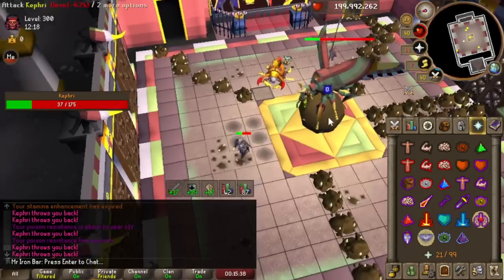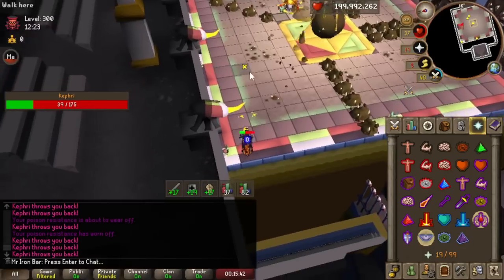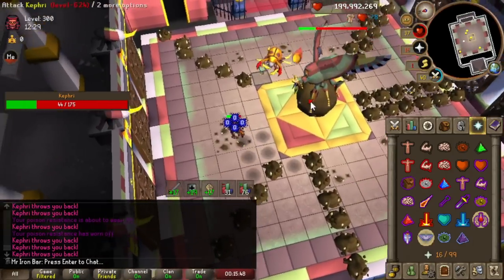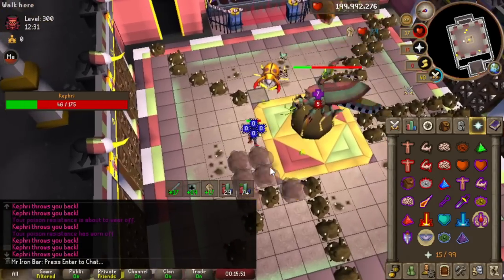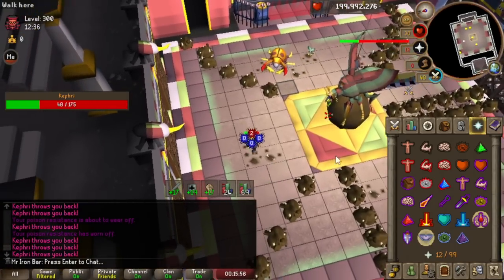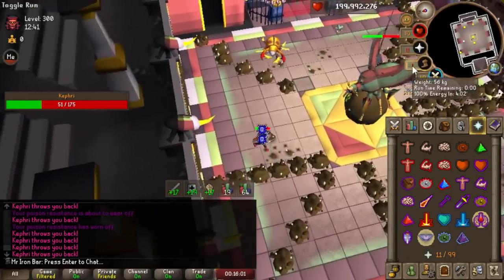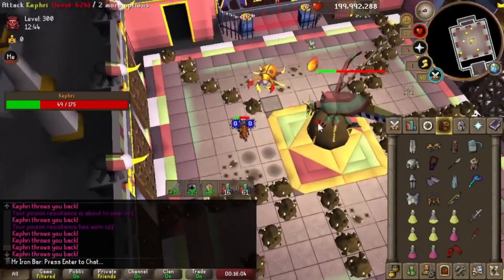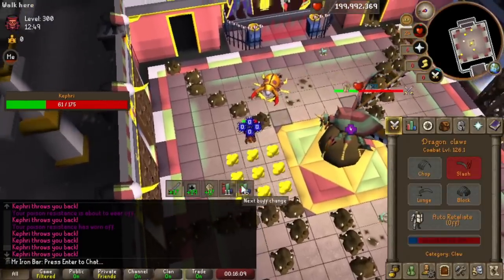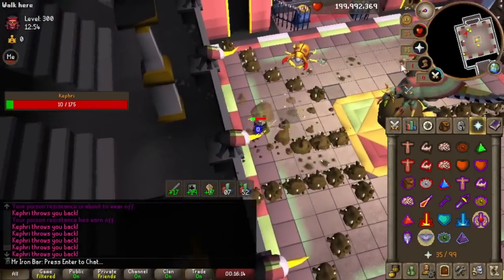Definitely worth getting used to solos. There are a few distinct differences with solos mechanically, and also just for me because of my gear difference. My rapier just wasn't doing the best because my team had people with the fang, and the fang is just much better than the rapier on pretty much all the bosses here because it penetrates defense — rapier just misses a lot. The cat free room, for example, can go super slow, like 5-6 minutes long, which probably shouldn't be the case if I had the fang.